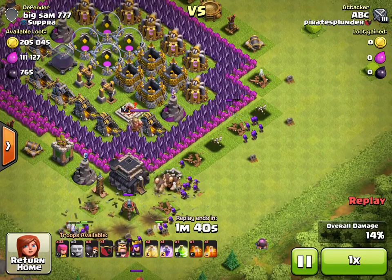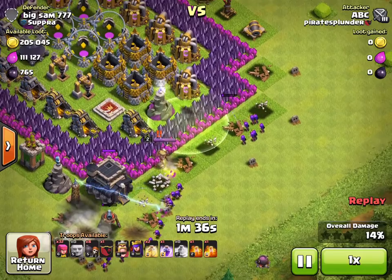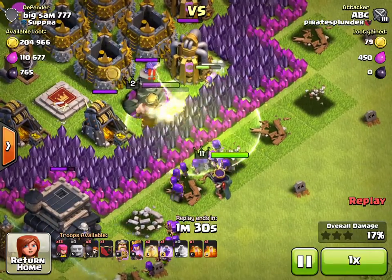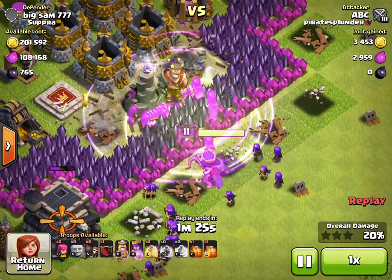I thought it might be possible, but here I go — I'm laying my jump spell down and bringing in my king. The king starts following and then my king gets stuck in the wall between a level seven and a level eight wall. It's kind of weird, I never saw that happen before.